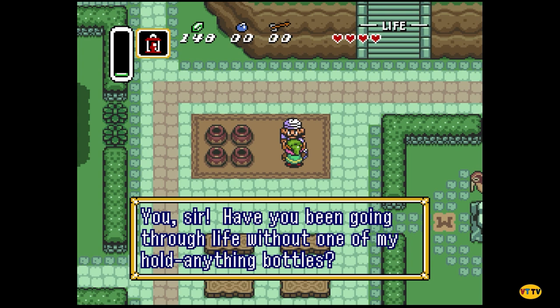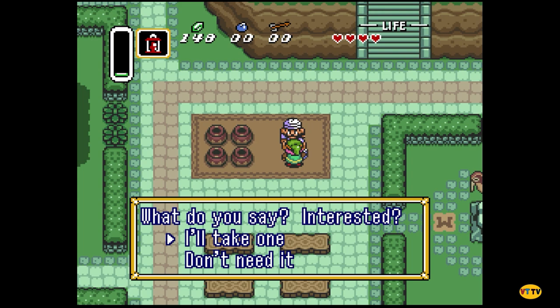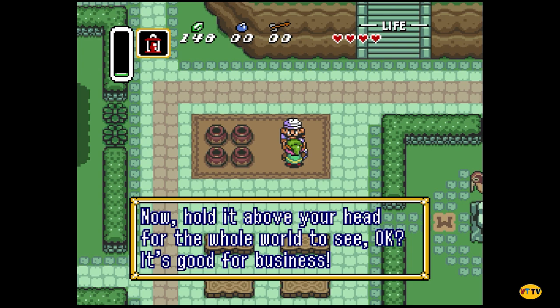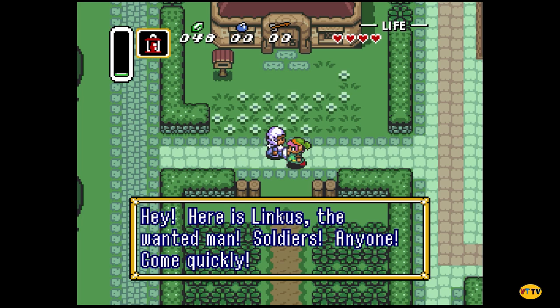She clued you in on what you've got to do — talk to people. Does he have four arms? No, he's just got his arms tucked in his sleeves. 'You sir — have you been going through life without one of my bottles? Step right up! I've got one on sale for the low low price of 100 rupees.' What does it do? It's the bottle. Oh, there are four bottles in this game — this is the only way to obtain this one.